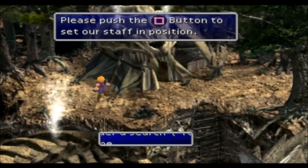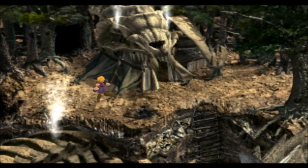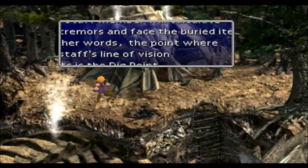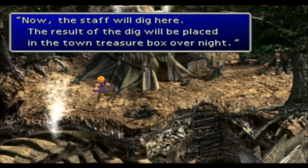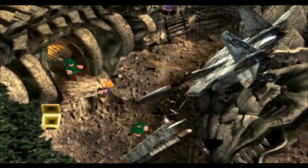I will tell you where to dig — around right here. Say you're done, ignite the bomb. We're going to dig here. Don't need to search or anything, just dig right there and we should find it. Now look in the chest — Lunar Harp. First try, not bad.